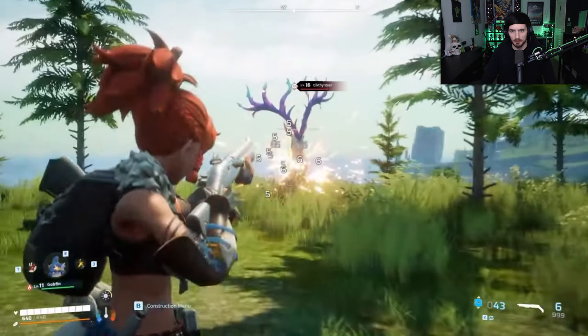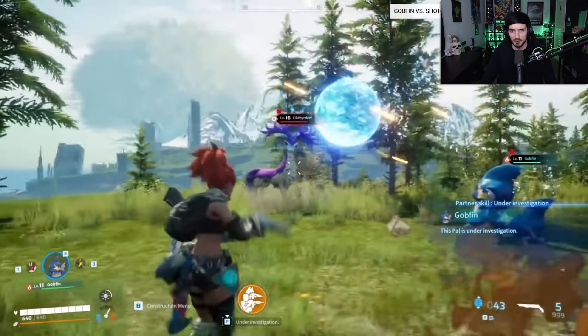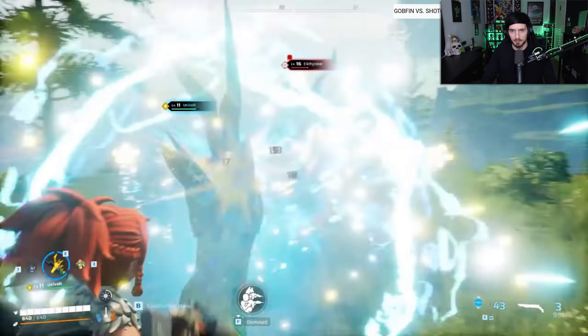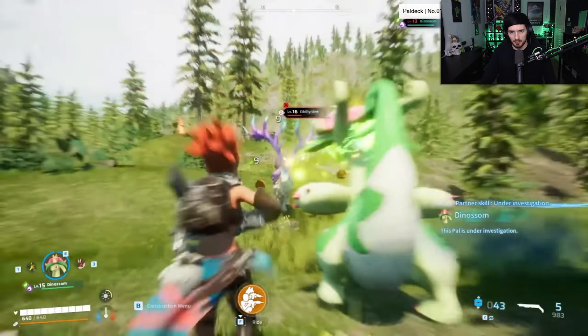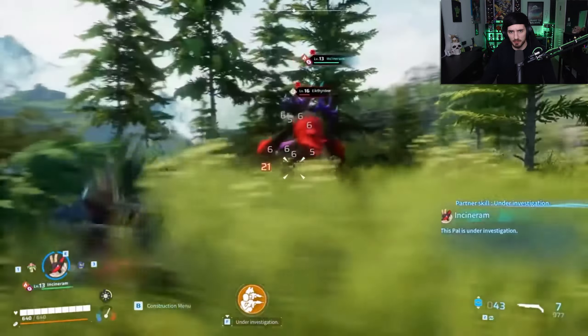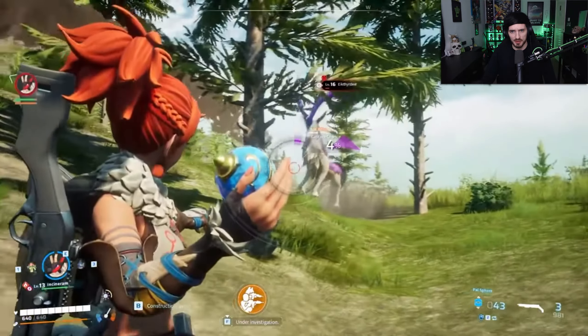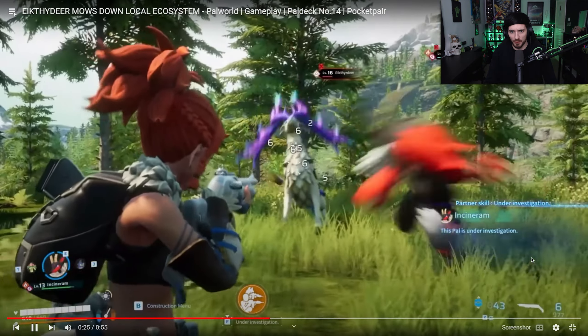He is a very cool looking pal and he seems to have a great range of attacks. Now let's break it down scene by scene to make sure we didn't miss anything. Coming in here, absolutely speeding — the shotgun looks a lot of fun. It looks a bit weak but still fun to use on the back of the Univolt. He hasn't really done an attack yet.